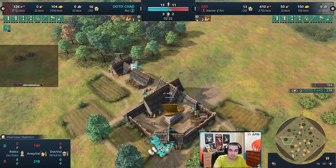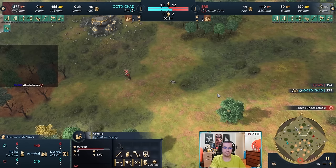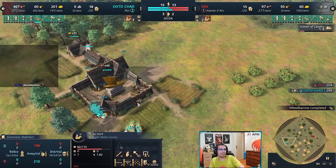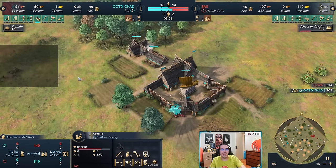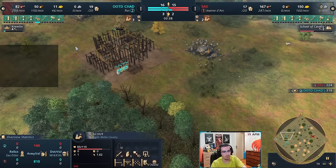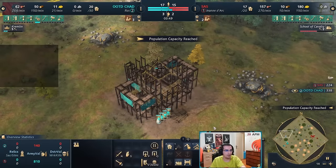If you make knights or horsemen, you can potentially hunt her down while she's trying to kill a boar for XP and get a quick kill. This game specifically I'm going to show you the two town center build — and not just for Rus, many civs can do this. You need to know how to play defensively and avoid bad engagements. If you have defensive landmarks like Kremlin or Barbican, place them so Joan of Arc and her knights cannot approach you.